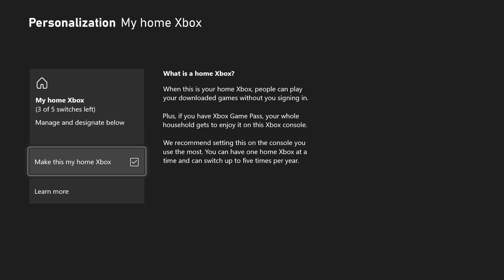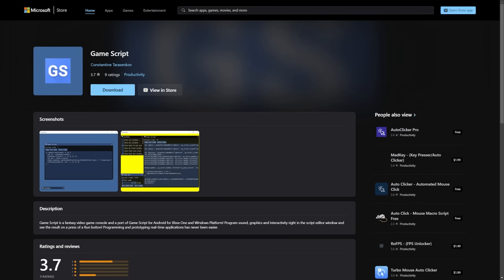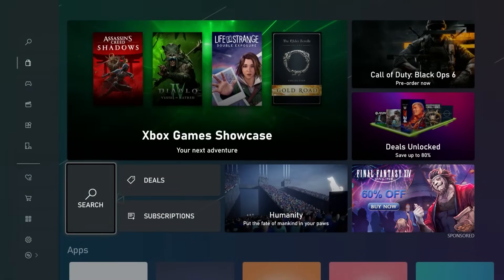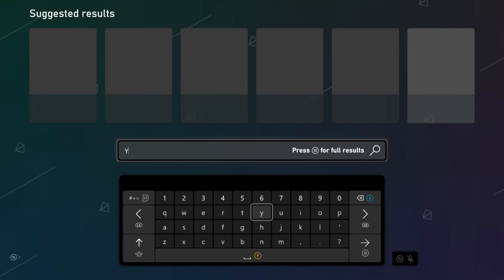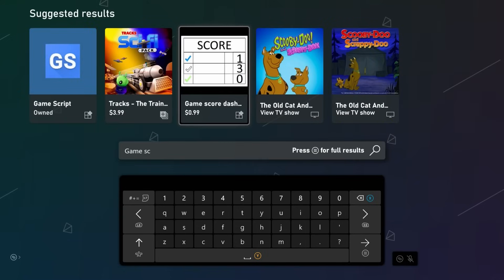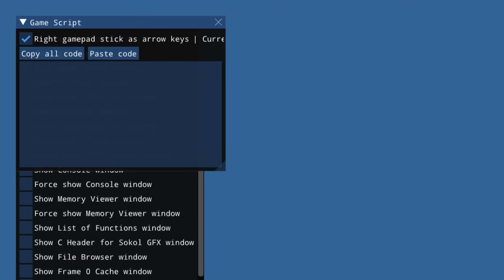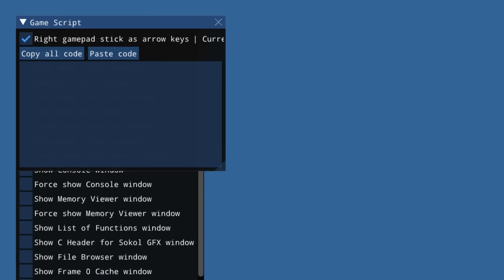Next, there is an application you need to download called GameScript — I'll have it linked in the description. No guarantees it'll still be up when you're watching this, but it should be easy enough to click, download, and get sent to your console. On the Xbox console, open up the Microsoft Store, go to Search, and look for 'GameScript.' Navigate over to it and download and install it. This is important: you need to run it at least one time. Launch the app, and once you have run it once, you can close out of it.